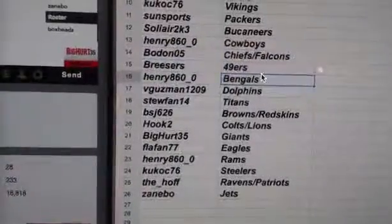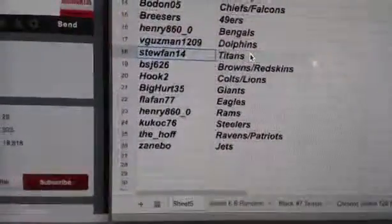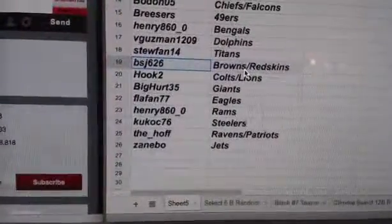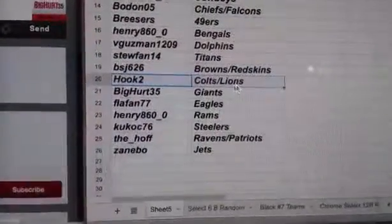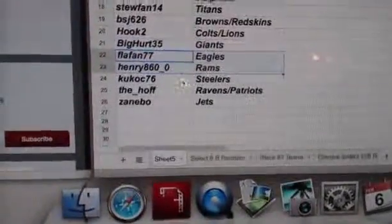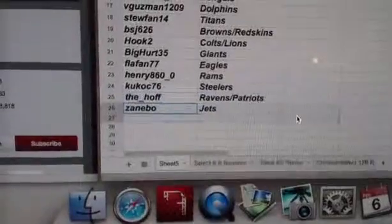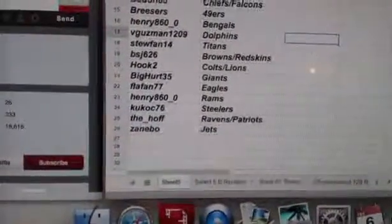Falcons, Breezers the 49ers, Henry the Bengals, V Guzman the Dolphins, Stu Fan the Titans, Sun Sports Browns and Redskins, Hook 2 Colts and Lions, Big Herd 35 the Giants, Florida Fan the Eagles, Henry the Rams, Kukoc the Steelers, The Hawk the Ravens and Patriots, and Zanebo the Jets. I'll give you guys a couple minutes to do some trading.